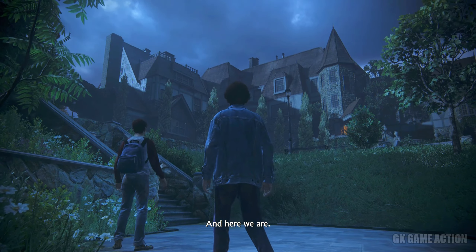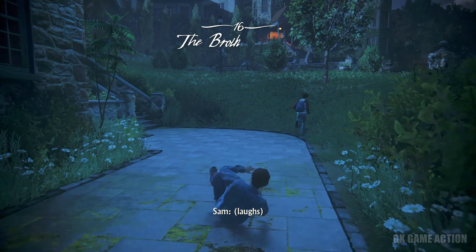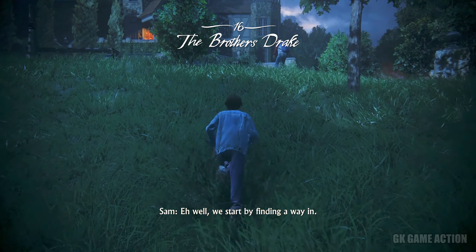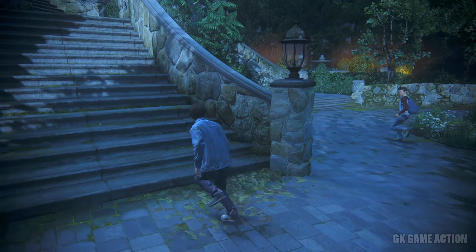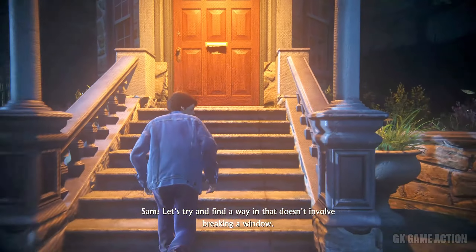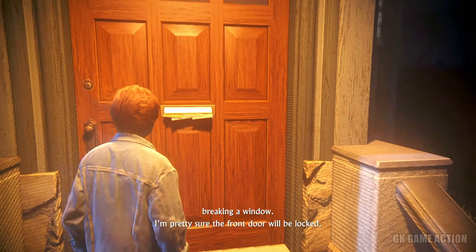And here we are. Whoa. This place is humongous. Where do we even start? We start by finding a way in, and then we can take the grand tour. You think this place has an alarm? Let's try and find a way in that doesn't involve breaking the door. I'm pretty sure the front door will be locked.